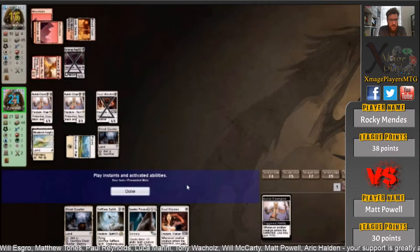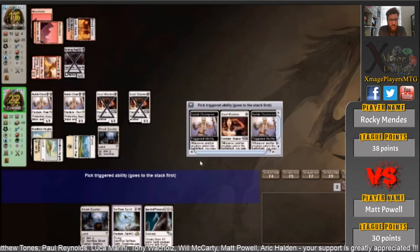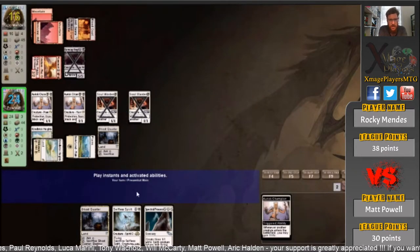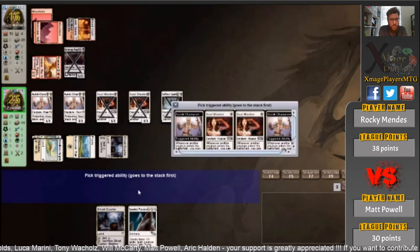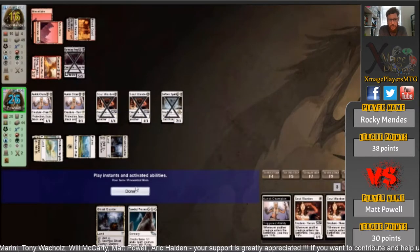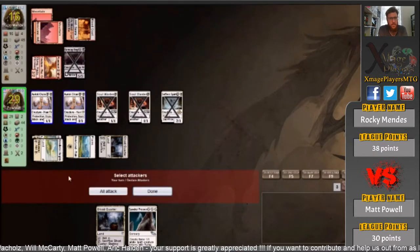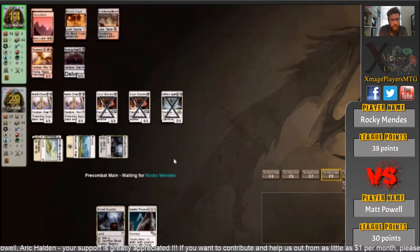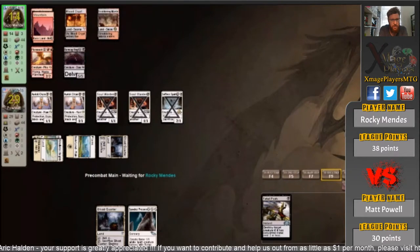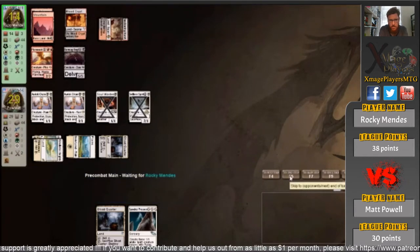Play out two Soul Wardens. He's going to play Selfless Spirit after this, and he's going to be getting four life per creature that enters the battlefield. The only thing I can think of here is some sort of board wipe on Rocky's side — I don't know if his deck plays it or not. There is one that occasionally sees modern play called Flaying Tendrils, which is colorless, so it would actually get around the Leyline Champion and take her down. What's he going to Fatal Push here? I think you've got to Fatal Push the Selfless Spirit first — oh, he got a Soul Warden.